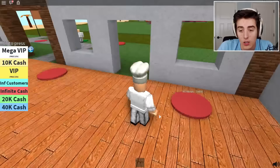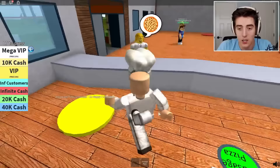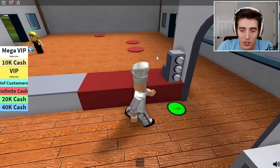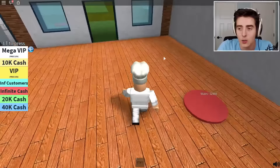Now we can buy some stuff in here - you can extend the walls, get windows, get an entrance. The entrance looks nice! Some windows - that looks pretty good. It's really adding to the pizzeria, I like it a lot. With 2,000 we can extend the walls - wow, now this is a big pizzeria! I always play these tycoons that involve food when I'm really, really hungry - I need to stop doing that. I am starving right now.